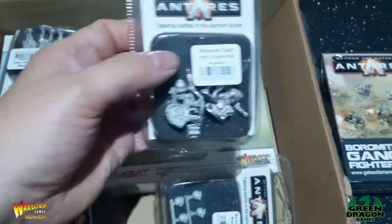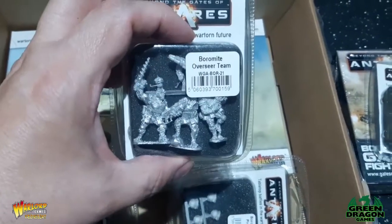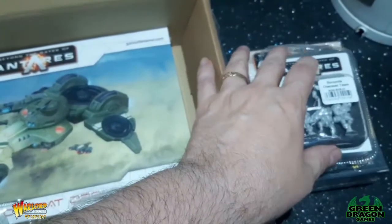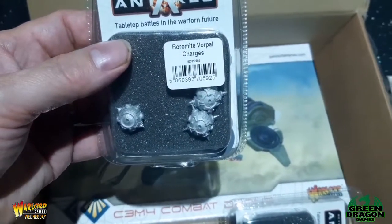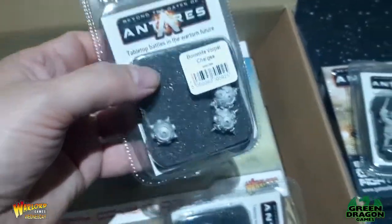There's an Ex-launchy team and an Overseer team. With this Overseer team and the Gangfighters, that gives me another two tactical choices. Then we've got some Vorpal charges - I don't know what they do but I'm looking forward to finding out.